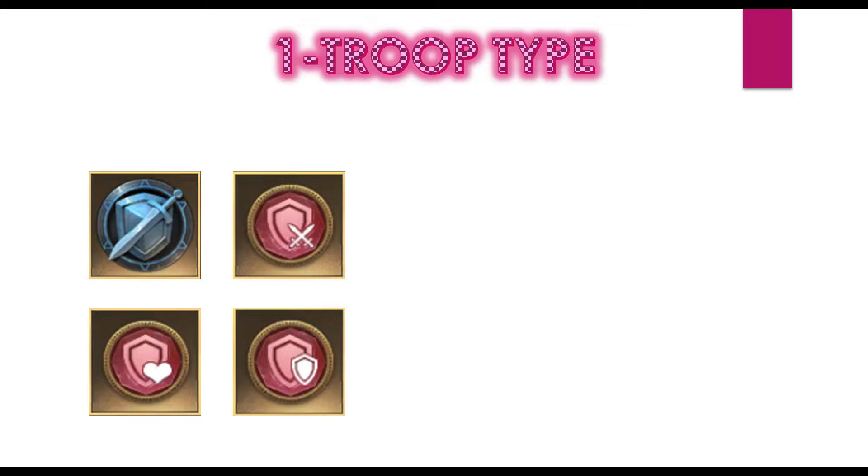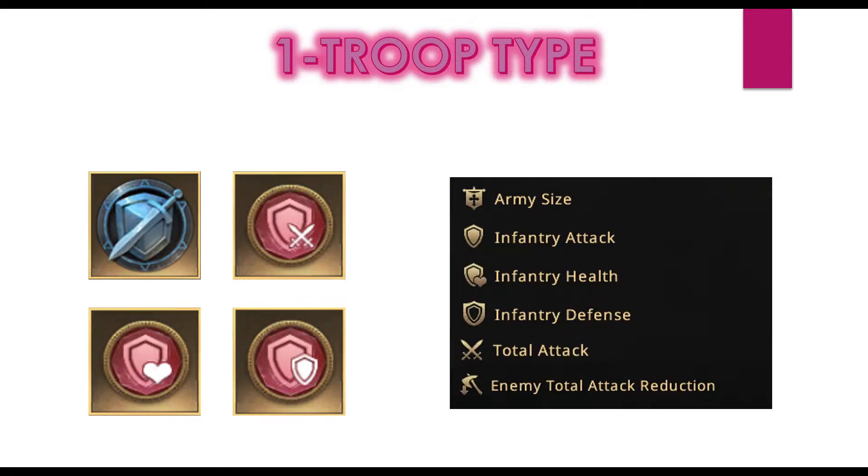One thing to point out is that it's always advisable to improve your badges as soon as possible, and using gold badges is obviously the best idea. But if you have only two gold badges, it's better to use eight purple badges rather than two gold and six lower-quality badges — eight purple badges would give more stats overall.